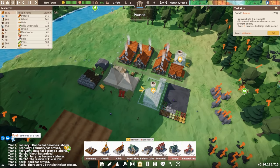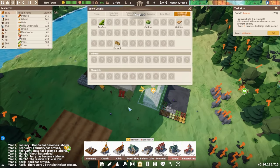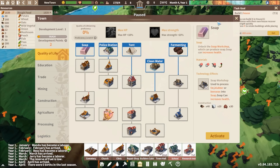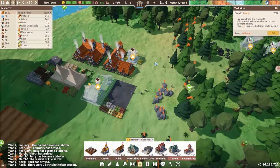Down here we can see some notifications. Fuel reserves are low. We did get a new crop seed — we've discovered peas and oats. Pretty sure we had cabbage and pecans before. And now we have an extra development point; over time we'll start getting some more.